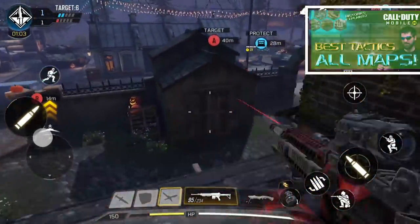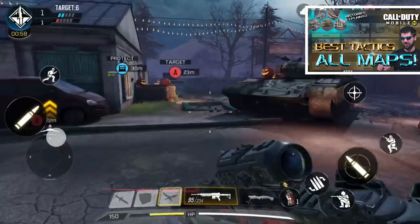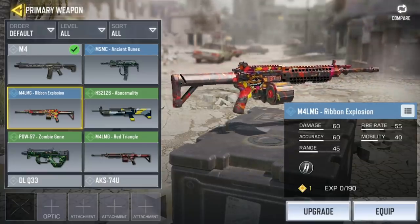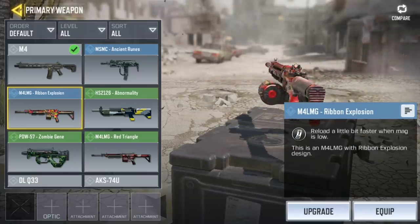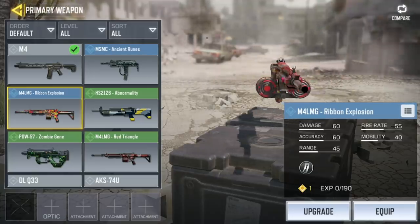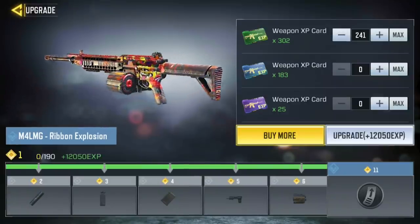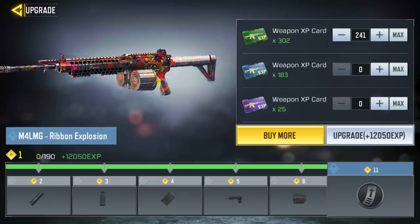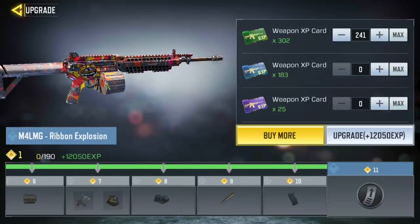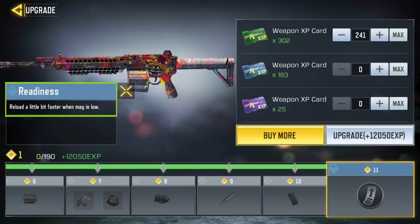When you first start playing, it will feel like it is so easy to level up your weapons — that is because you have common weapons, which are really easy to level up. Rare and epic weapons require a lot more experience to level up, so I recommend saving as many experience cards as you can so that you can use them when you get a rare weapon you really like. Rare and epic weapons also give you passive abilities, which aren't usually a game changer, but they are still really nice.